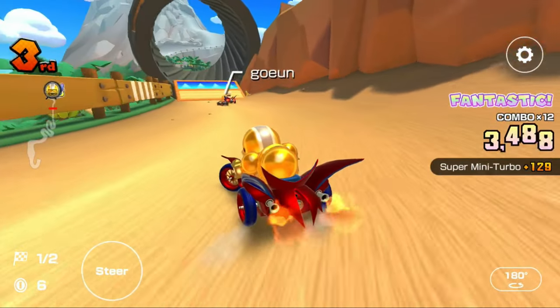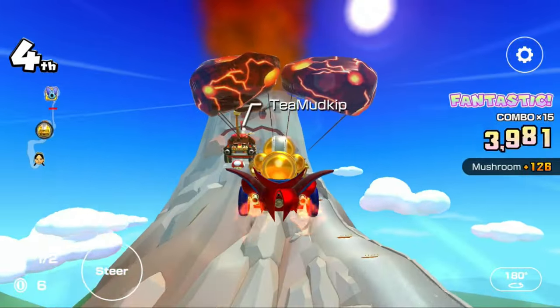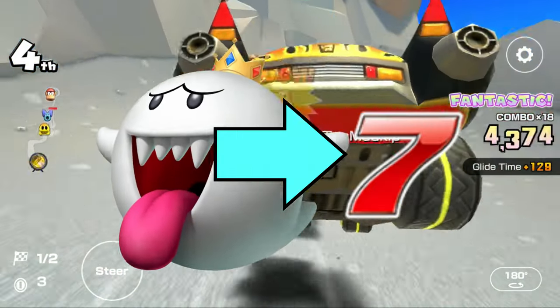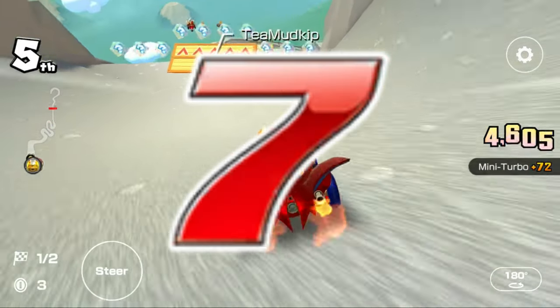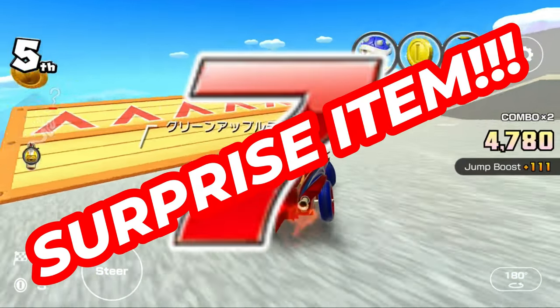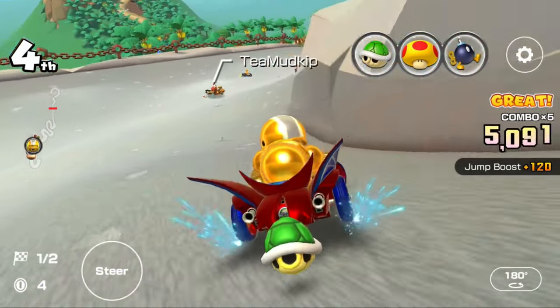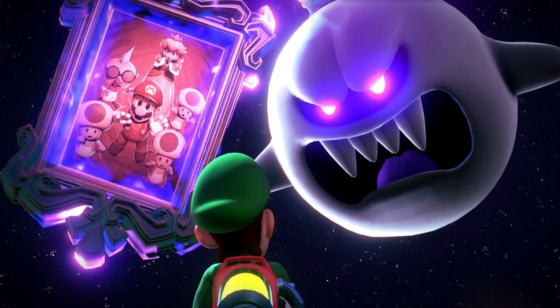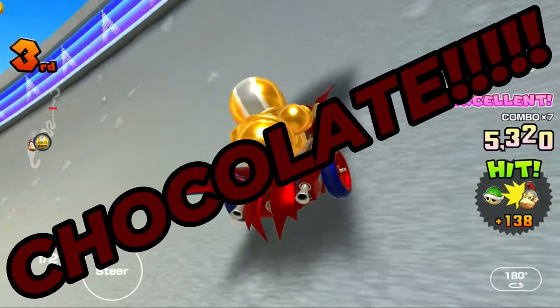There are three super class drivers I want to update the reasonings for. The first super driver is King Boo with Lucky 7. I explained that King Boo has the Lucky 7 because I tend to find the Lucky 7 to be known as the surprise item, and you don't know what to expect. Halloween is full of surprises, with vampires, ghosts, and my all-time favorite, the CHOCOLATE.